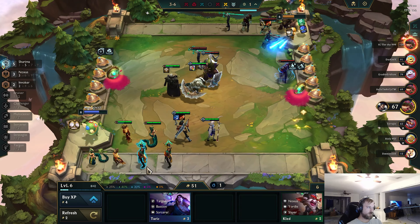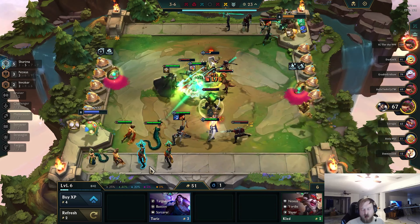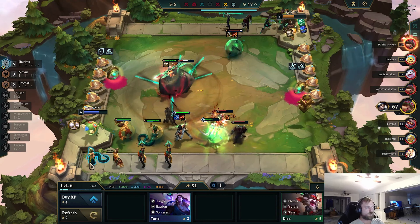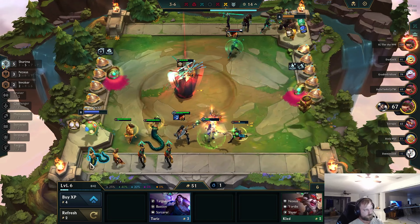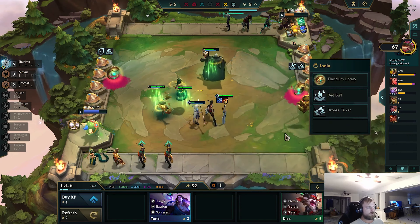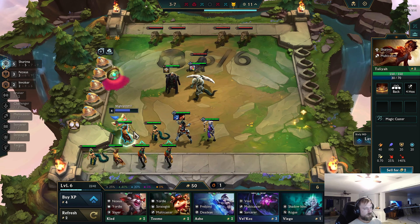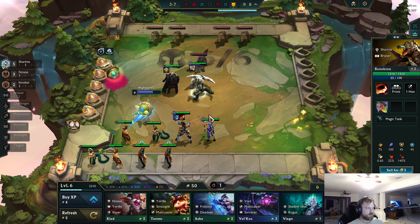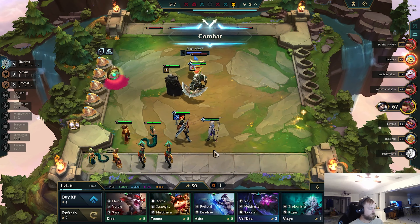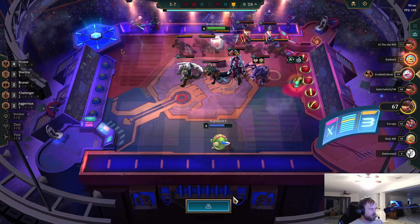Akshan is my next throw-in. I'd like to fast 8 if possible. I think the only way we play for a win here is if we hit 8, because that'll get us to 9 Shurima. So I think that's what I'm going to go for. Bronze ticket — no Shurimas here. We're just going to level still. I do need Cassiopeia 2-star at least. I don't imagine anyone else would be playing Akshan. Let's look around: Shadow Isles, Noxus, Shurima — he's almost the same comp as me. Piltover, Piltover, Piltover.